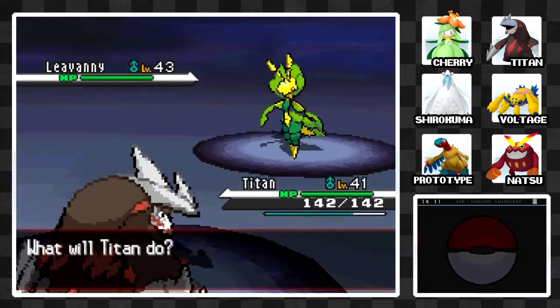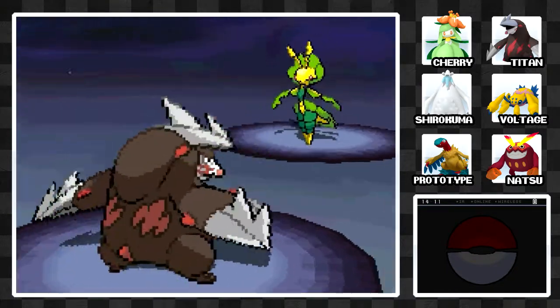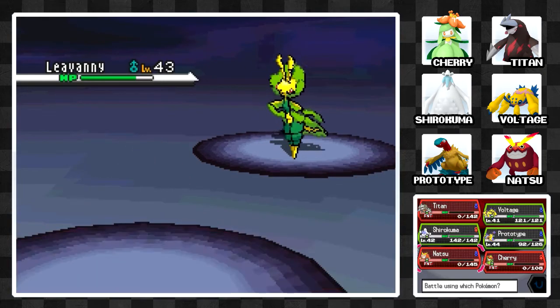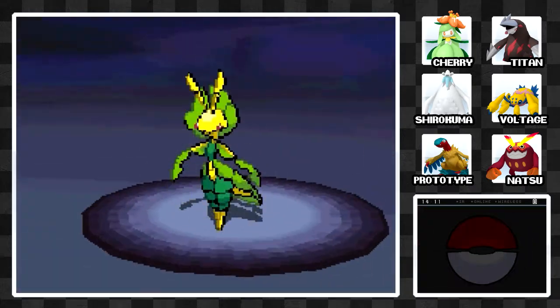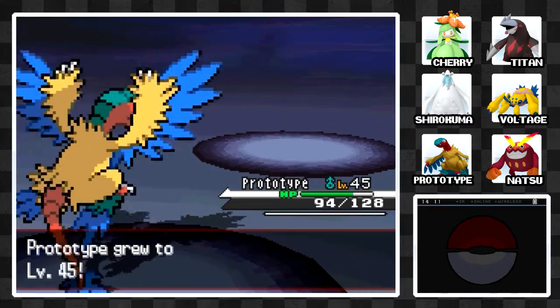I'm getting really unlucky with my hits — barely leaving them alive. I think next episode is probably going to have to be a training episode before the Elite Four, because my team right now is definitely not ready. I kept Titan in a bad matchup, I really don't know why. I'll go for Prototype. Prototype is going to get a lot of levels, but I just don't have anyone else who can really do the trick — most of my team is just a bit too weak level-wise.